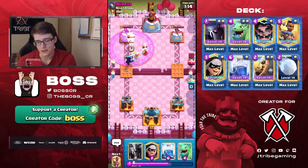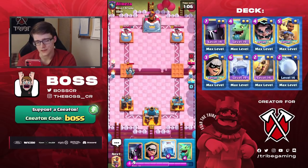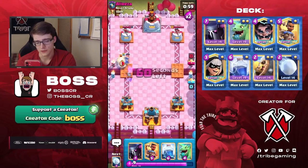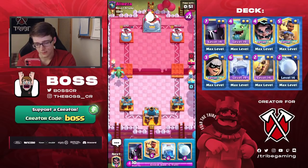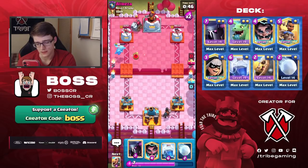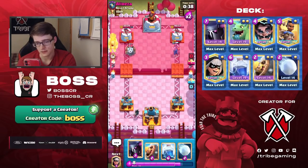He's using Rage, so he's not using the Tornado like I thought he was with the Agony King deck, because usually Sparky Rage doesn't use Mega Minion. I don't see it that often with Heal Spirit either. Everyone uses different variations. I guess we could go Ram Rider in the opposite lane of the Sparky — we don't really want to play it in the same lane. So he's gonna defend with a Mega Minion.